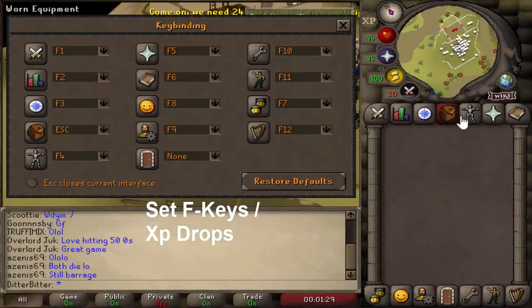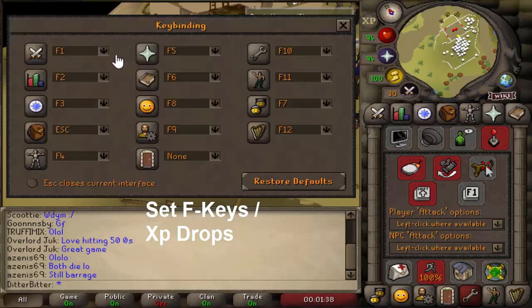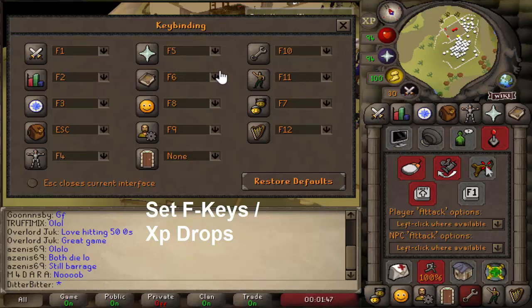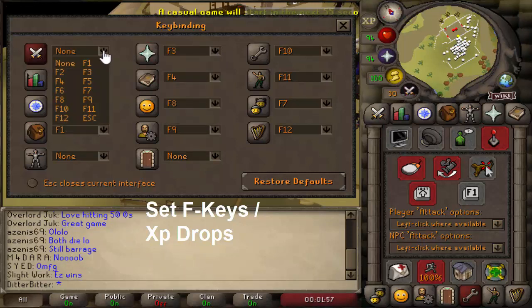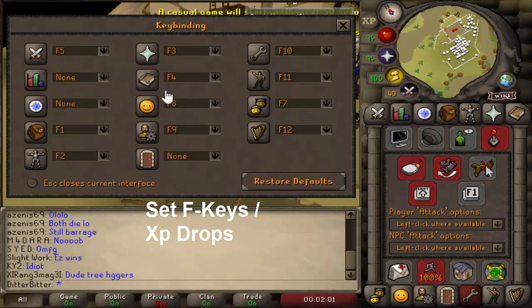F-keys are keys you can press on your keyboard that will change you to a different tab — for example, my F5 sets me to prayer. Here are the F-keys I personally use: F4 to magic, F3 to prayer, F1 to inventory, F5 to attack styles, and F2 to gear setup. The rest don't really matter. If you already have your own F-keys set for PvM, keep them because you'll have better muscle memory for them.